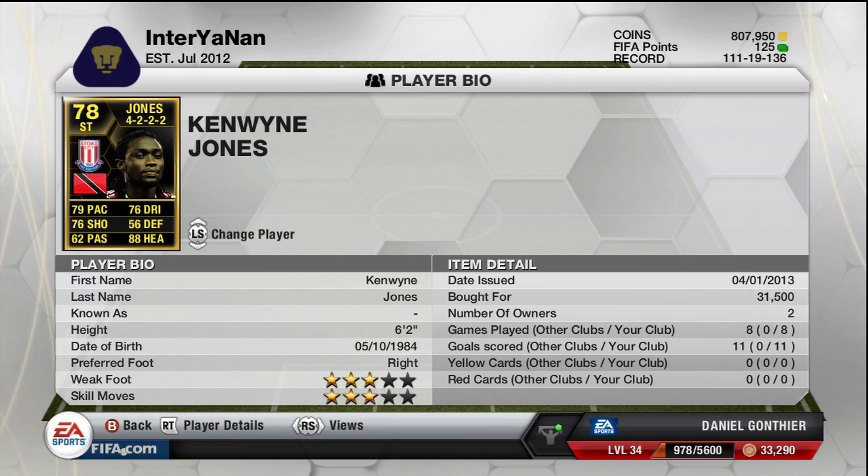Anyway, back onto Kenwin Jones. If you look at his stats straight away — 79 pace, 76 dribbling, 76 heading — it doesn't seem to jump out at me to want to buy him, especially with only three-star skills and three-star weak foot as well. But oh my goodness, this guy is just a machine, he is a stallion. And 31k is just mind-blowing for what you get — 31k is incredible.